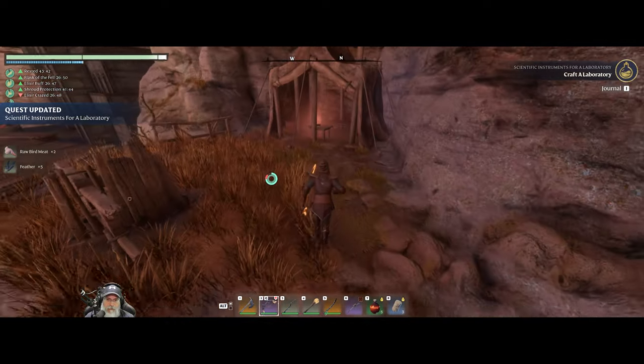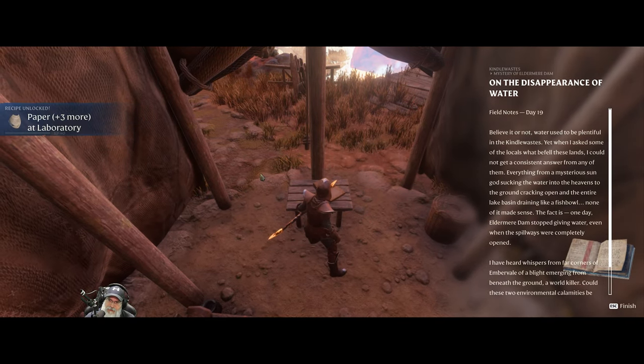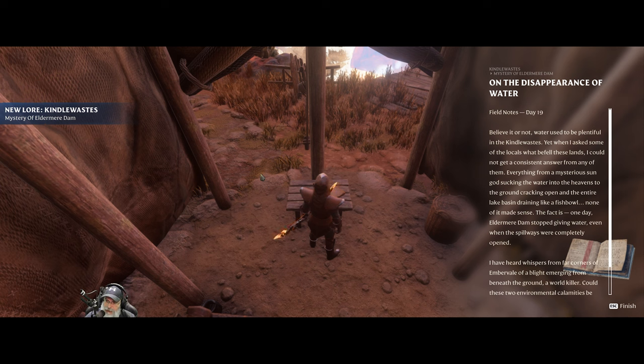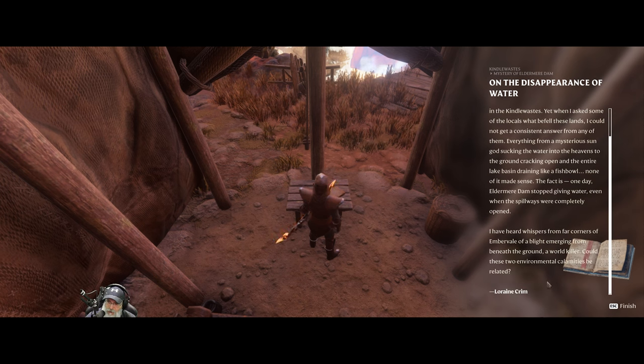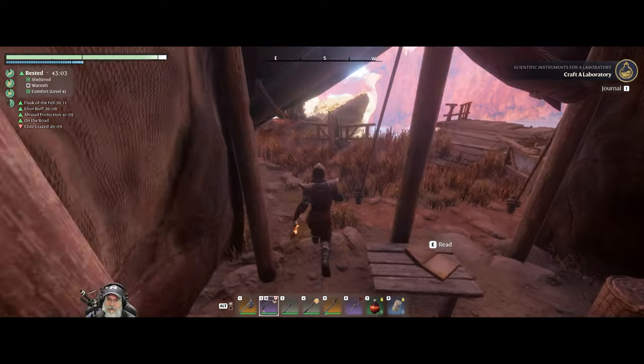Reading 'On the Disappearance of Water - Field Notes, Day 19: Believe it or not, water used to be plentiful in the Kindle Wastes. Yet when I asked some of the locals what befell these lands, I could not get a consistent answer - everything from a mysterious sun god sucking the water into the heavens to the ground cracking open and the entire lake basin draining like a fishbowl. The fact is, one day Eldermere Dam stopped giving water, even when the spillways were completely open. I have heard whispers of a blight emerging from beneath the ground - a world killer. Could these two environmental calamities be related? Lorraine Krim.' They certainly could be.